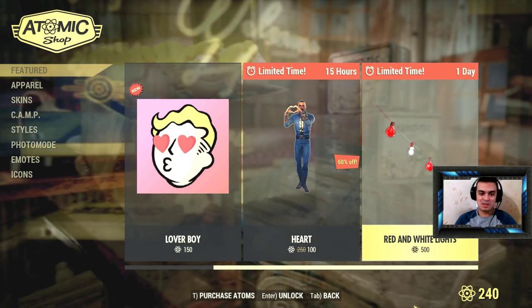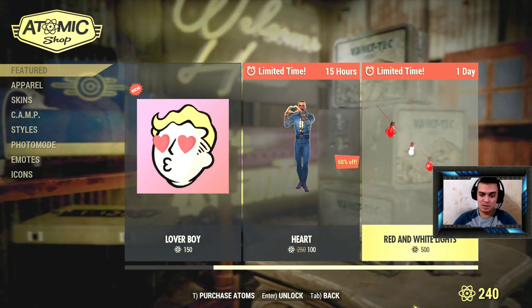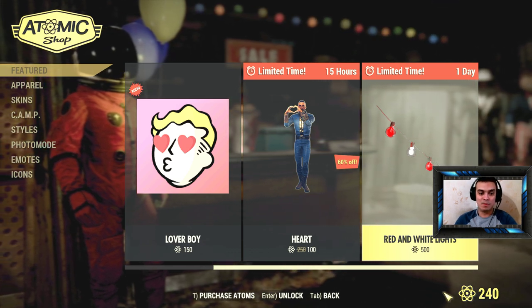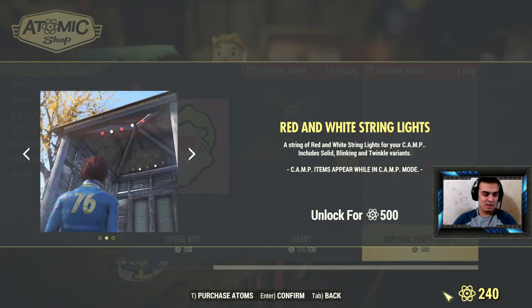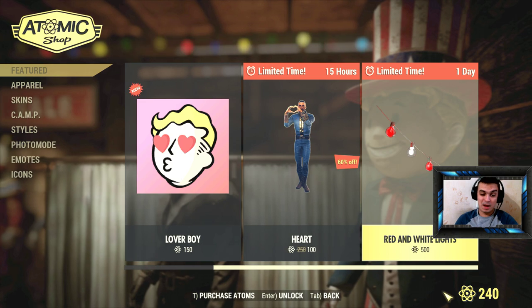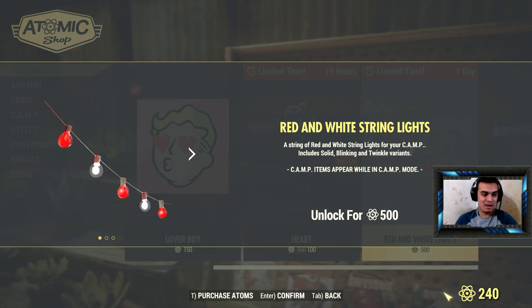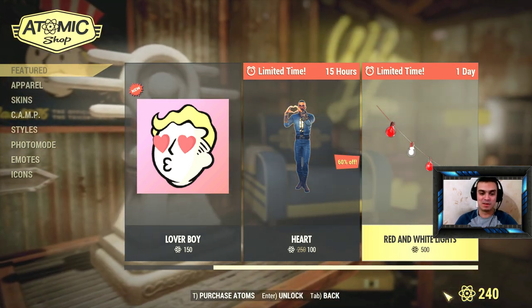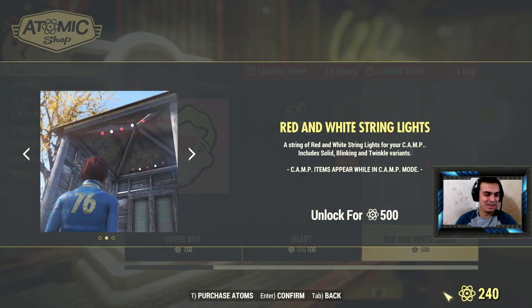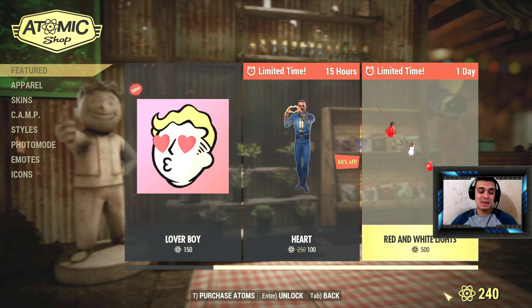I'm planning to build so I think I'm gonna buy these, but first I need to earn those atoms. I really don't want to spend money for it. I personally like it, it looks sort of okay for building. 500 atoms for these lights is kind of a little bit overpriced. It is cool for builders but it's not that super fancy.